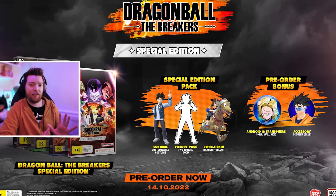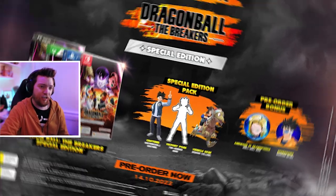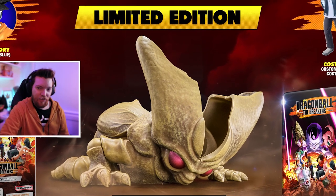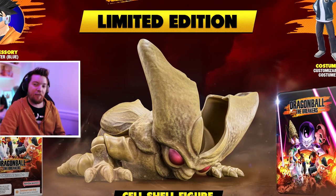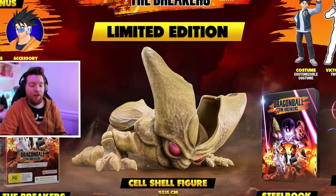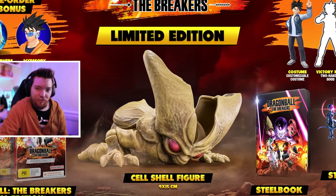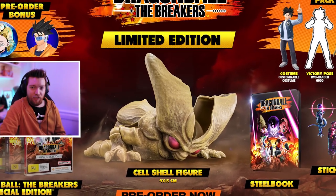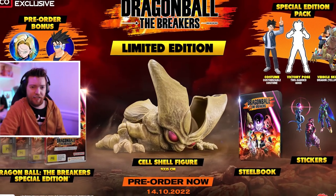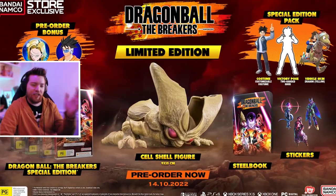I don't know if Android 18 is locked behind this pre-order bonus — surely not, that would suck. There's also a limited edition which comes with a Cell shell figure, 9x15cm, showing him busting out of his cocoon. You also get a steelbook and stickers with the limited edition. That is currently exclusive to the Namco store, and it doesn't seem like that will change, but you also get all the other stuff as well.